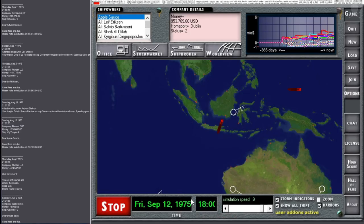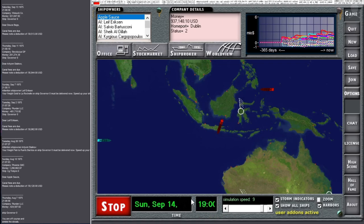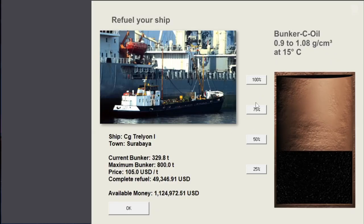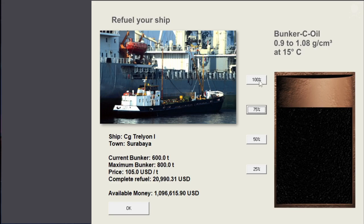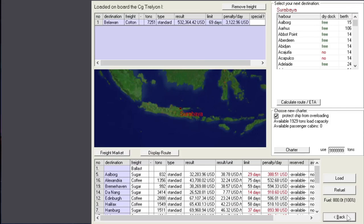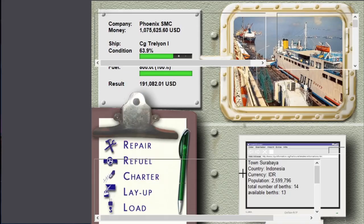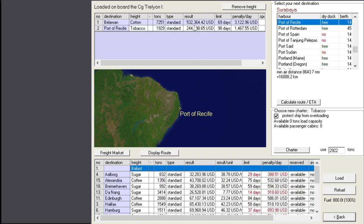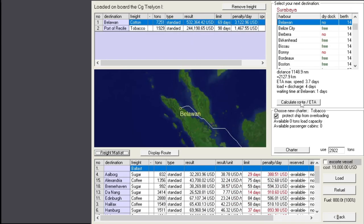Nice brown water again - typical. Images of a ferry being loaded. Refuel - is it expensive here? Not really. Indonesia is an oil-producing country, so that makes sense. Let's get fueled up. Made a bunch of money already - that paid for the crossing pretty much. Anything we can pick up? Let's stick to that - it's a pretty good price for tobacco.